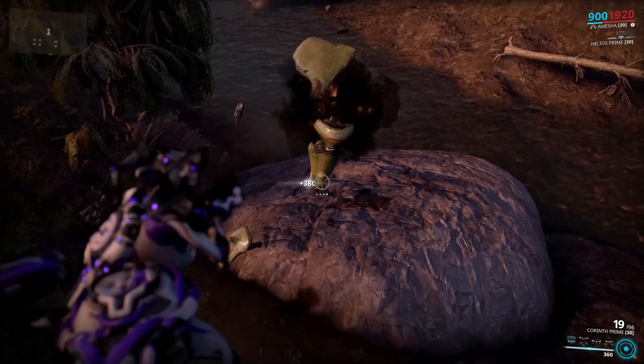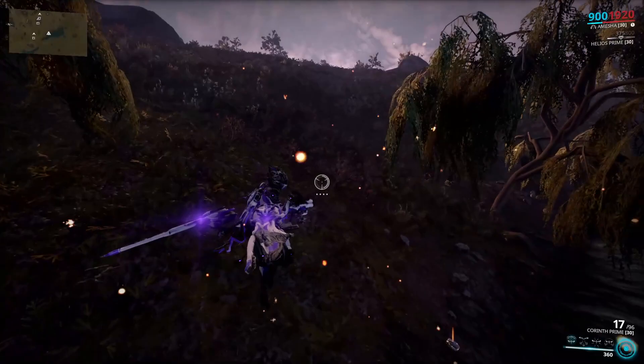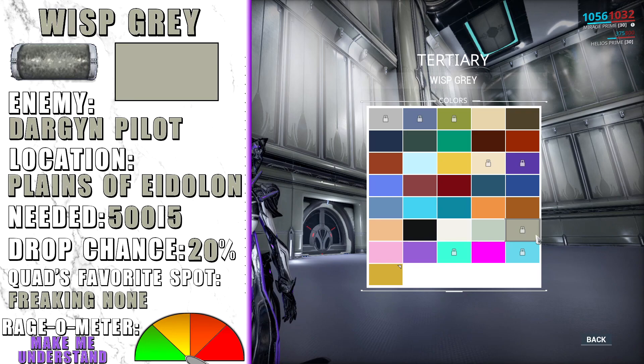The last pigment on the plains is Wisp Grey — this one is very painful to farm. It drops from Dargyn pilots. The only reliable way to farm this pigment is to fly around during daytime and look for Dargyn pilots on the ground, which spawn from time to time. Farming is pathetically boring so I suggest you bring a looting frame.